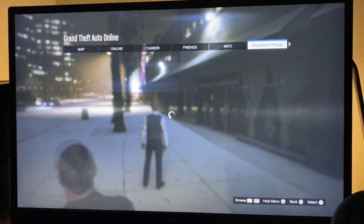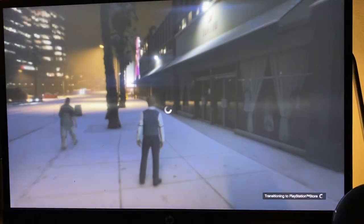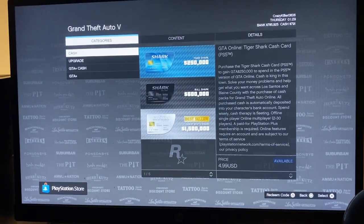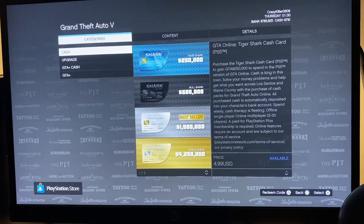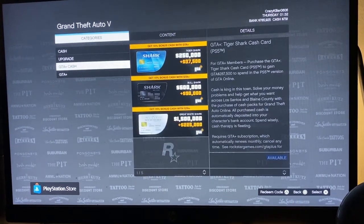Scroll all the way down to PlayStation Store, or whatever it is for your platform, then click X. From here you can look at everything you want to buy — you could buy Shark Cards or whatever, and you know you could buy like cash, a specific amount. Everything you want to buy can be found from here.